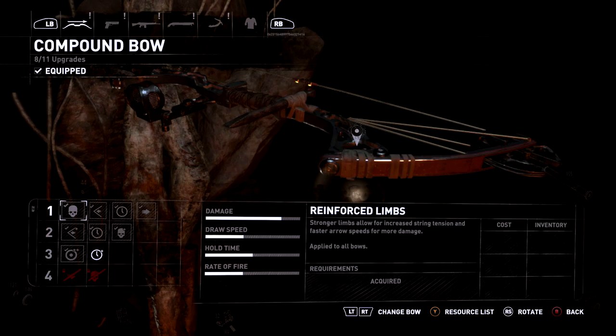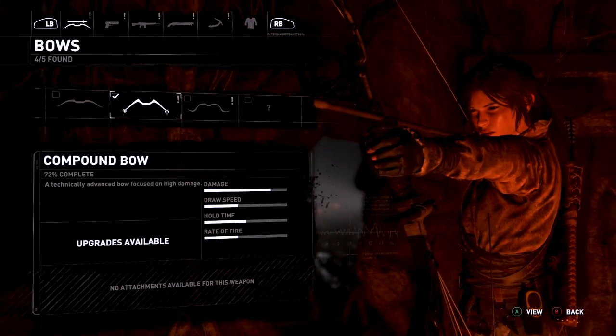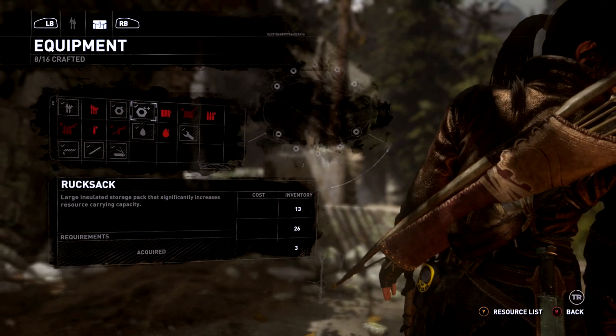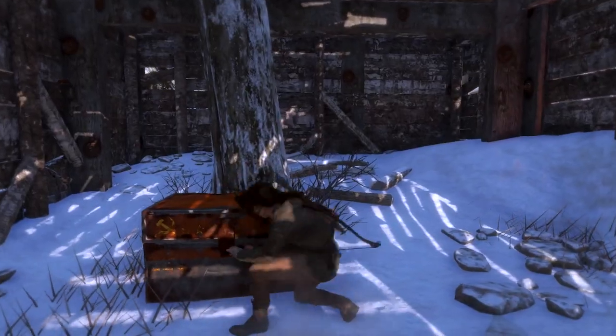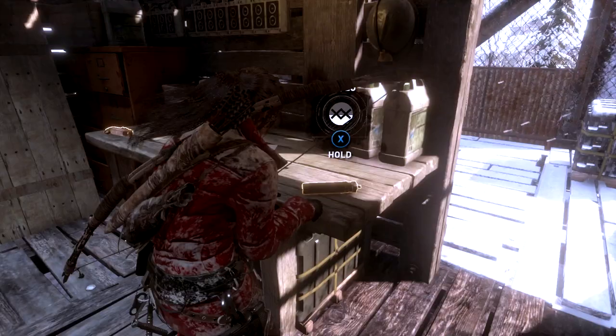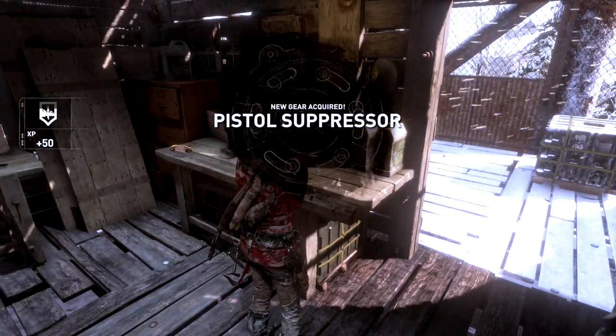Use everything you collect from dead animals and dead people to upgrade your weapons and craft new things at your campsite. I heavily recommend making the backpack as soon as possible if you're a hoarder like me. You can find new weapon parts in various strongboxes dotted around the area to piece together new guns and bows. Collect enough ancient gold coins and you can visit a remorseful Trinity supplier to buy some nifty upgrades.